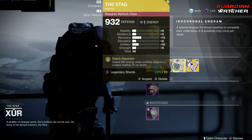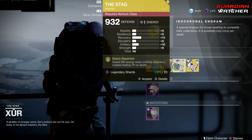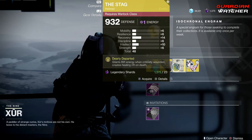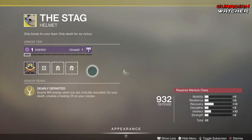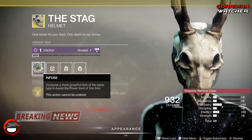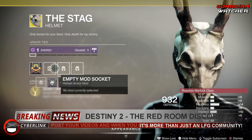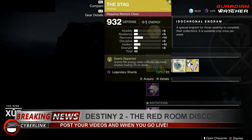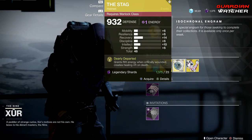Next we have the Stag, which has a perk called Dearly Departed. It grants rift energy when critically wounded and creates a healing rift on death, which obviously helps out your team. This is a Void exotic, and like the others you can slot in whatever mods you have available.